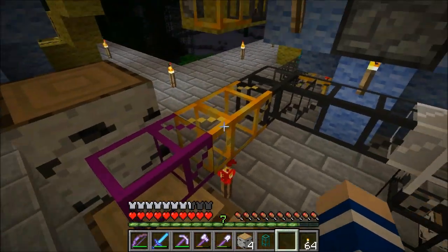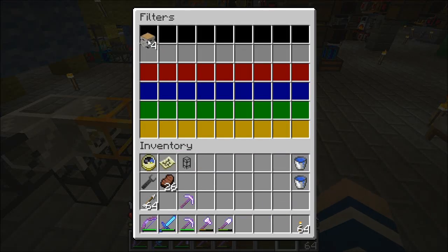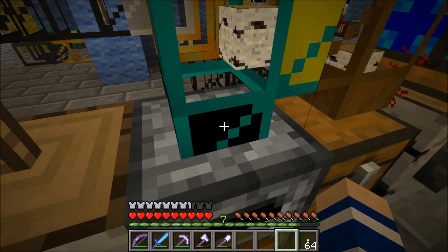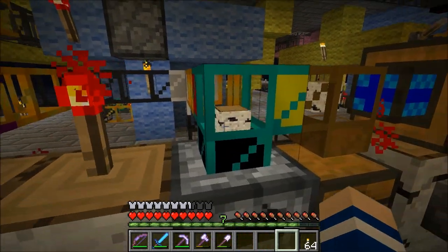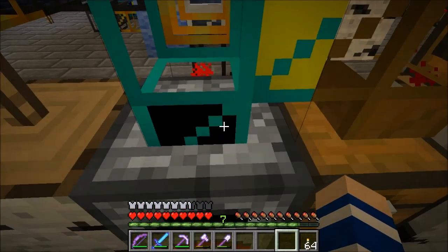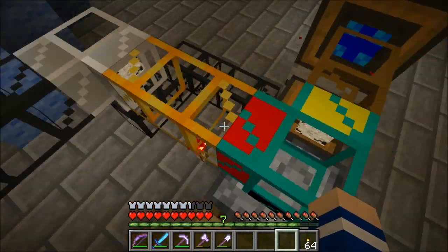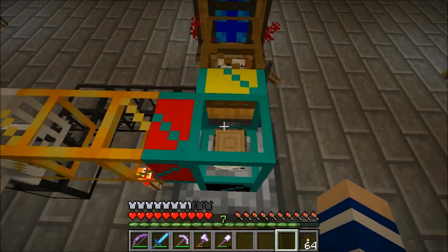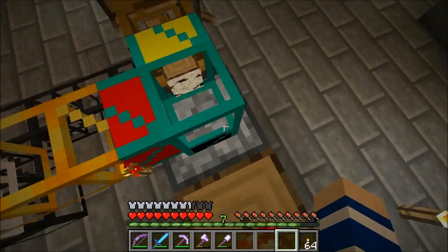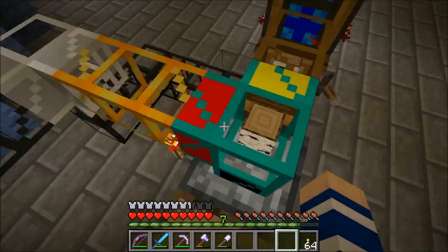I can tell the diamond pipe to send all the wood down into the black pipe, so this diamond pipe will give priority to the furnace. As long as there is room in the furnace, the diamond pipe will push items down into it. But as you saw, the diamond pipe is still smart — it is able to figure out that the furnace is full and find an alternate route, and that is what I am using in my factory.